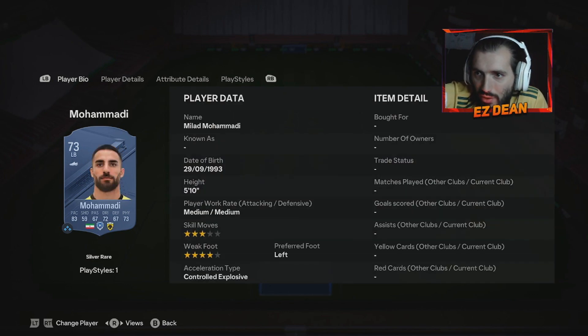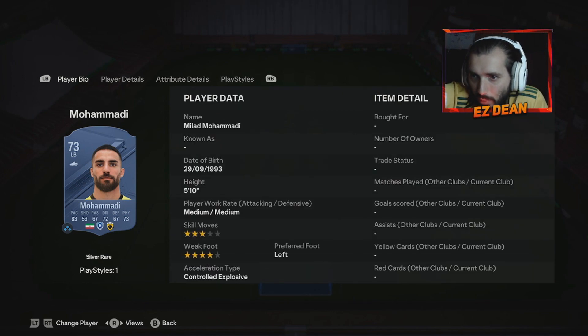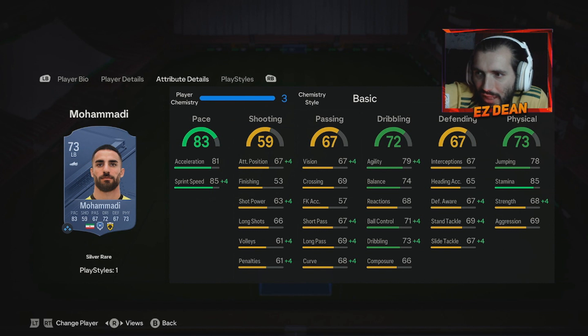Moving on to the left back we've got Mohamedy. This guy has got a four star weak foot which is always nice. The pace split looks like more of a lengthy style runner, with dribbling stats looking decent. Physical stats look okay as well, and his defending can be improved with a chem style. So not too bad.